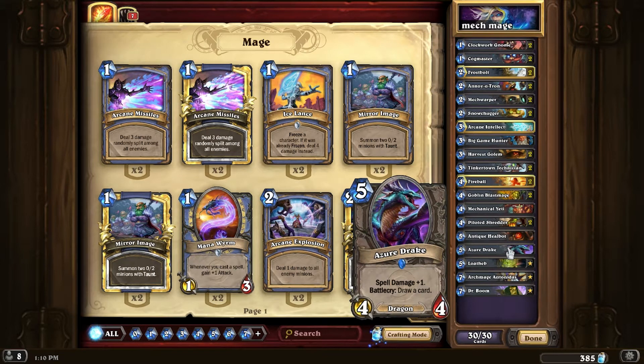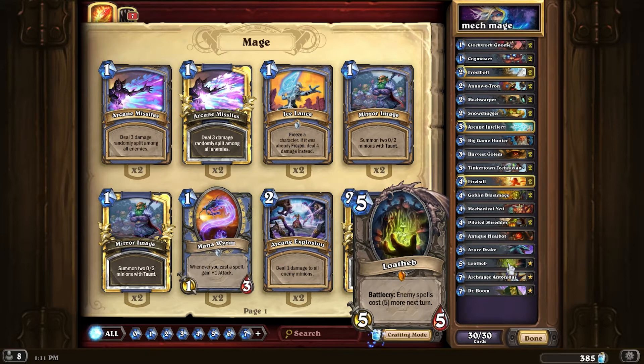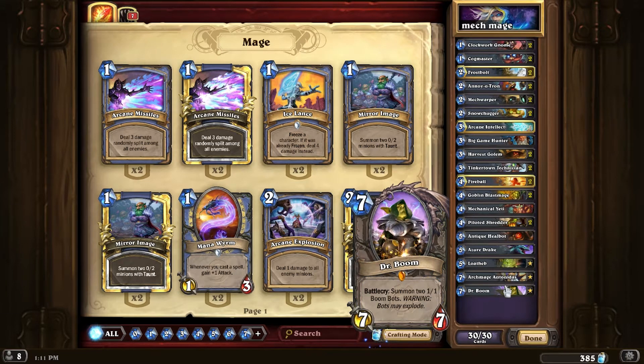So you've got Azure Drake — I need another 5-drop. Anti-Keel Bot gives me spell power and draw, just an all-around solid card. Loathep is pretty much an auto-include in most decks as a 5-drop, super good. And then Archmage Antonidas, which is your win condition basically — other than just destroying them, it's a later-game win condition. And Dr. Boom is just really good.